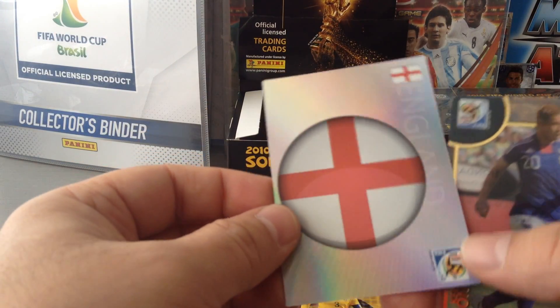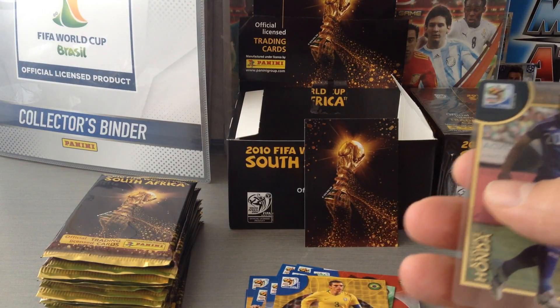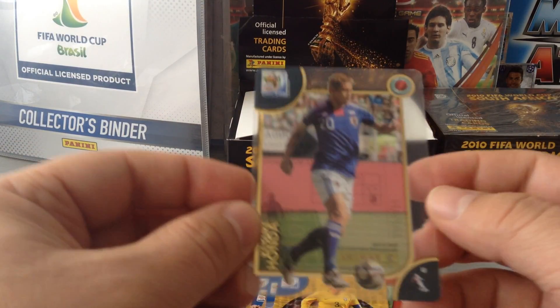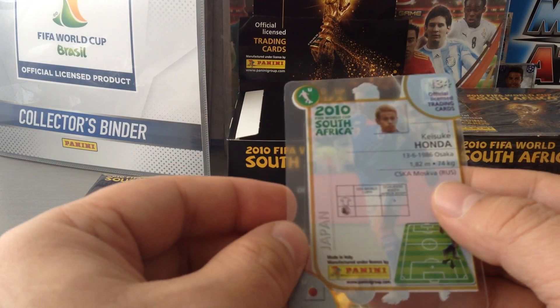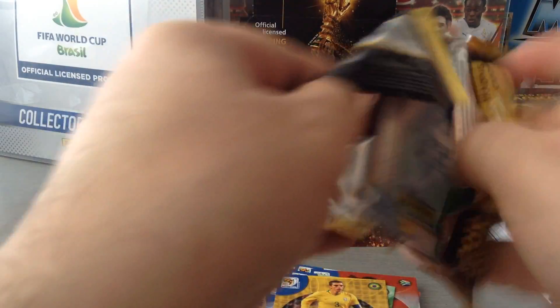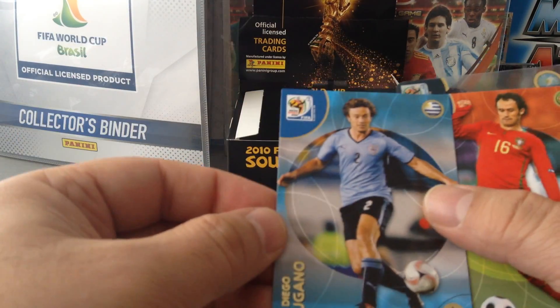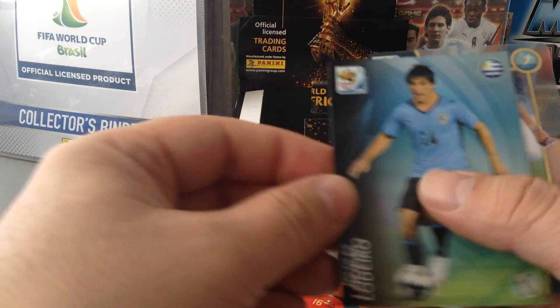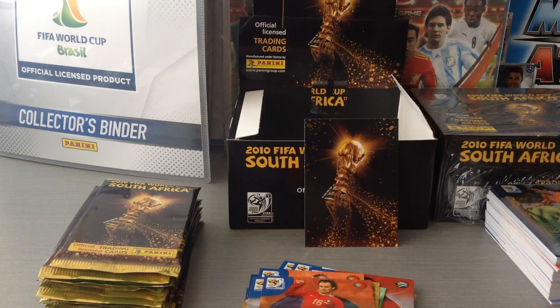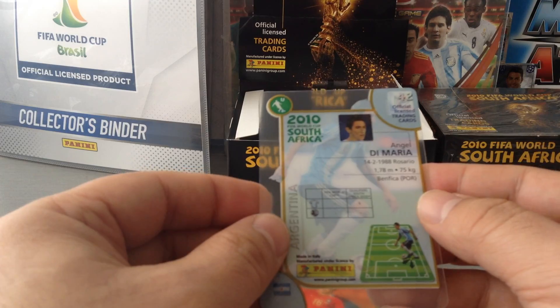We get the England logo — which is not really a logo, just the England flag. That's because Panini didn't have the rights to use the logo. Finally we get Honda on the ultra card. Metasaka. Simau. Logano. Carvalho. Lodiero. Shiny. And we get the nice Angel Di Maria ultra card. Nice one.